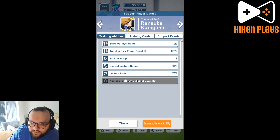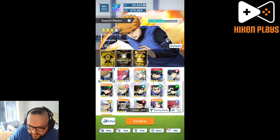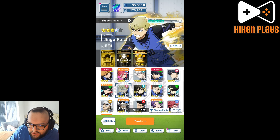We want as much physical as we can get. This does bring physical, he also brings kicking power — we don't really care for the kicking power so much. Raichi is absolutely monstrous; we could bring Raichi and he does bring stamina, physical up, and technical up. Let's bring Raichi along with us.